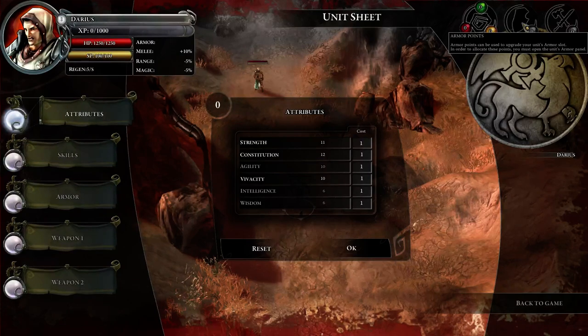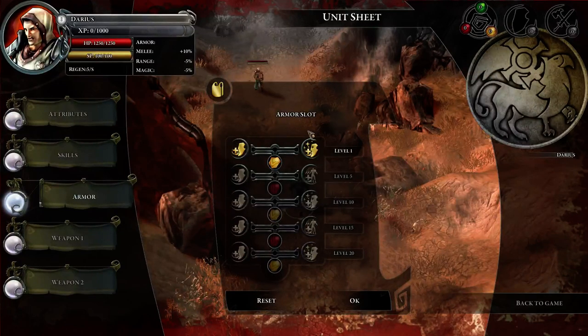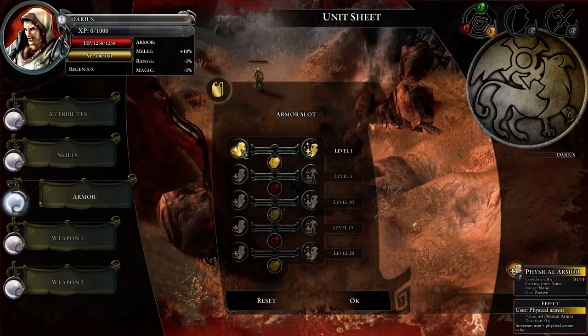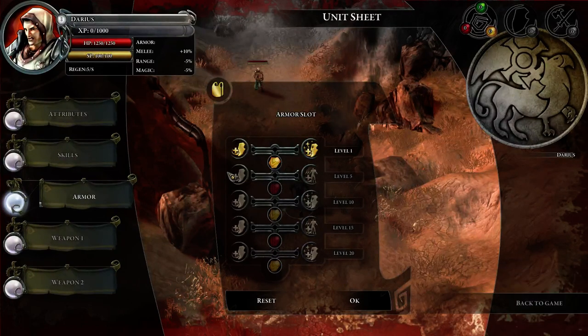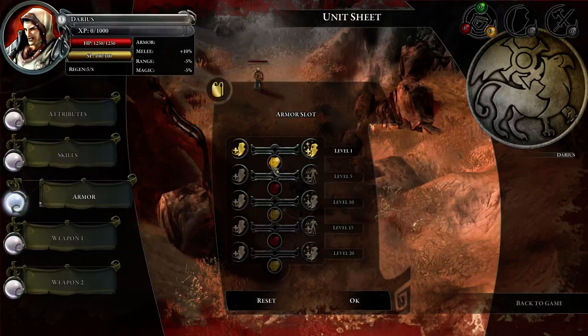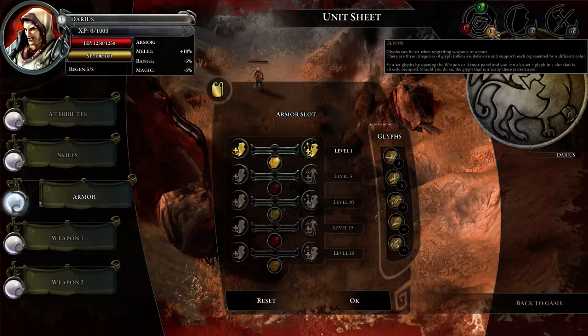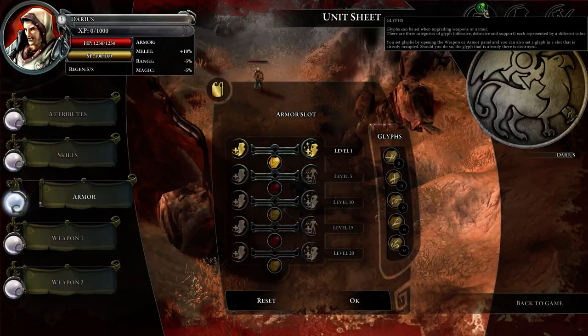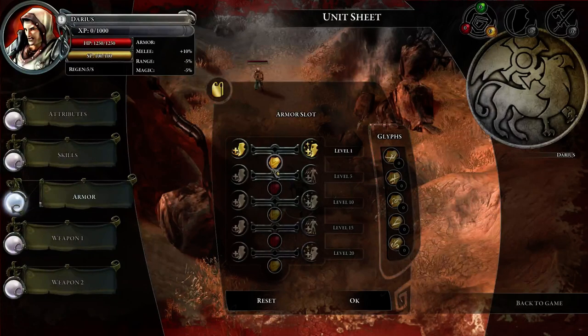You will not get loot in this game. You will actually pick up armor points and weapon points that you can put in a slot like this. You can choose between physical armor, magical armor, and different kinds of perks for your character depending on how you want to play them. You actually get glyphs — defensive glyphs, supportive glyphs, and offensive glyphs that you can put in here.